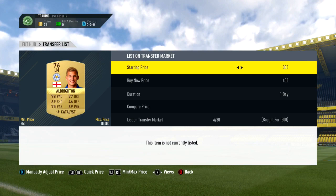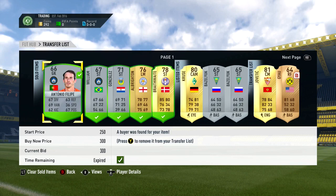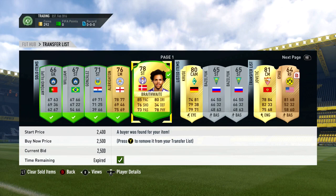We managed to get Martin Braithwaite in Hunter for 1,000 coins and listed him up for 2,500. Albrighton in Catalyst for 500, listed up for 750. And a Cruze converted down to attacking midfield for 1,500, listed up for 2,000 coins. The majority of those cards sold within just a couple of minutes, and with Braithwaite we actually made 1,500 coins profit — the best deal so far in this series.